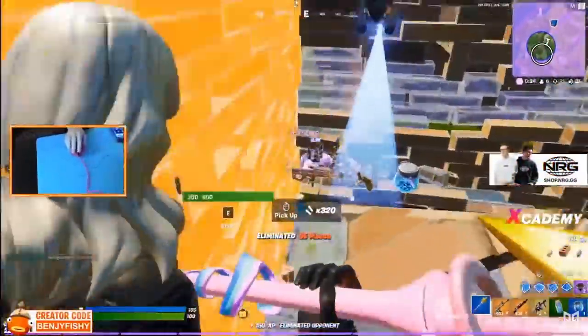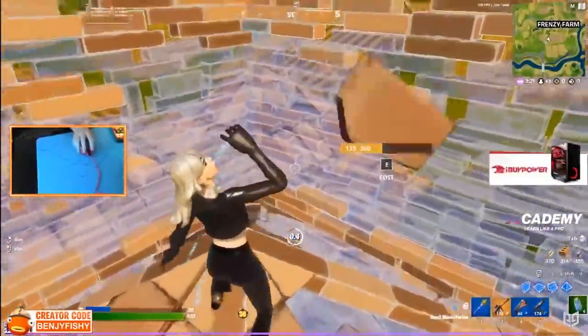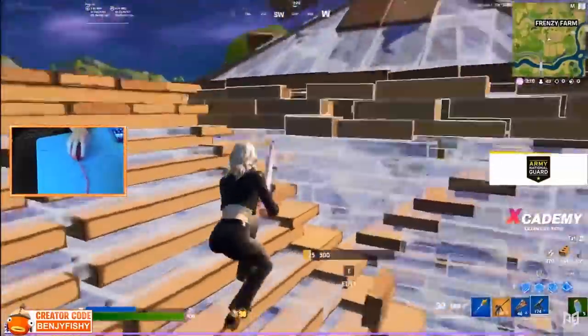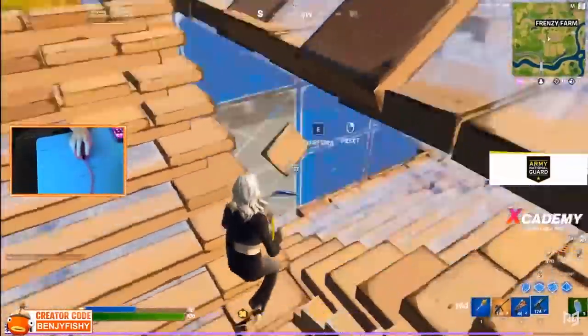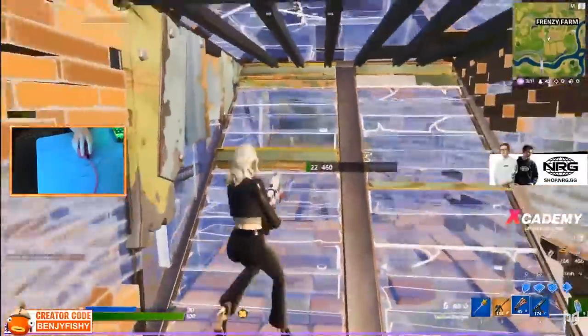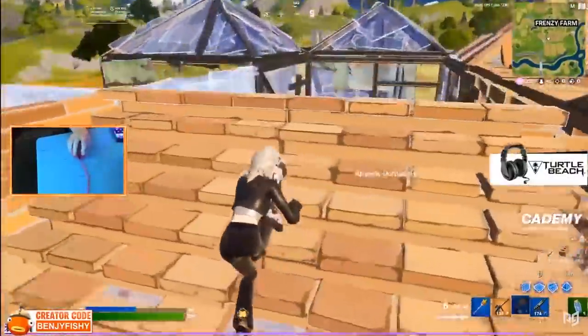One thing you need to realize when practicing peace control is that having freedom and control constantly is very important. Here we've got Benji fighting and he's getting ramped over. He first places a floor and is now underneath his opponent's ramp — a very risky position. However, Benji places a wall and edits out of it right away. This is a very important play, because imagine if his opponent had placed that wall and all the other walls around him — it could have definitely finished a lot worse for Benji. But he understands the importance of peace control.